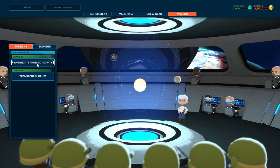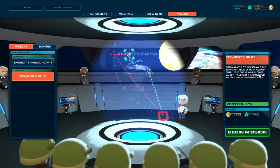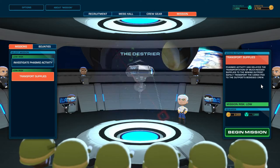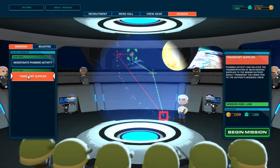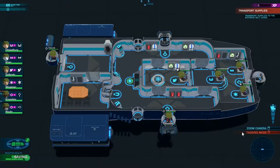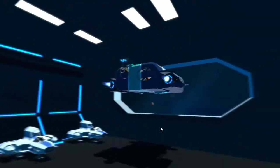We've got two missions - we can either investigate the phasmid activity or we can transport supplies. We've already done some activity stuff so I think we're gonna do some supplies. It's offering me 2000 and 1000, or 1500 and 500. We can probably do that. Hopefully if not we'll get blown up. Let's go ahead and launch in the asteroid dodger.